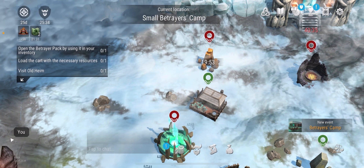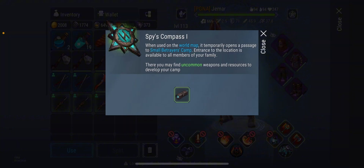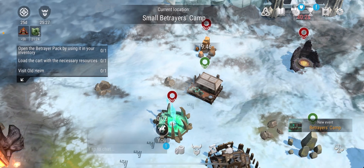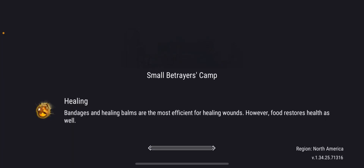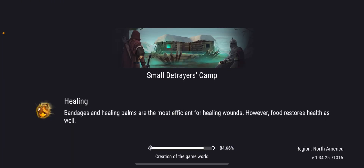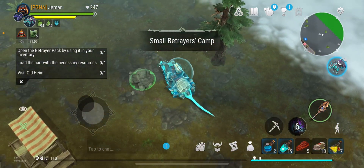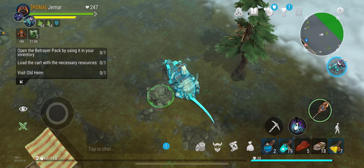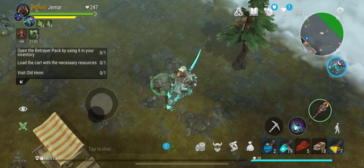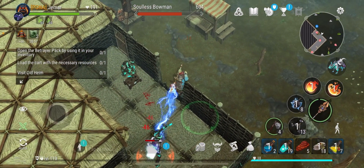At the small betrayer's camp, just to let you know: to activate another location, the current betrayer's camp has to disappear off the map first before you get access to unlock another one. Once it disappears you can open another one, enter, loot, and then proceed with the side quest.